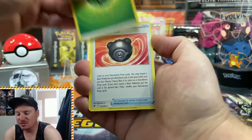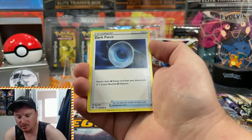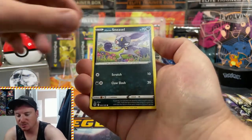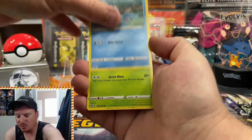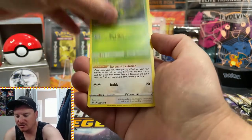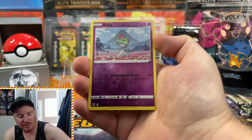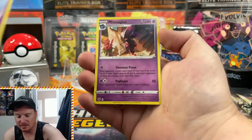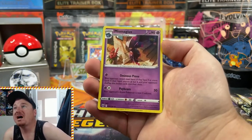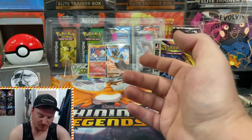Got another Grass Energy to start this one off, Heavy Ball, Hippodon, Dark Patch, Hisuian Sneasel, Misdreavous, Barboach, Scyther, Eevee, a Reverse Holo Aurolt, and Mismagius for the non-holo rare.